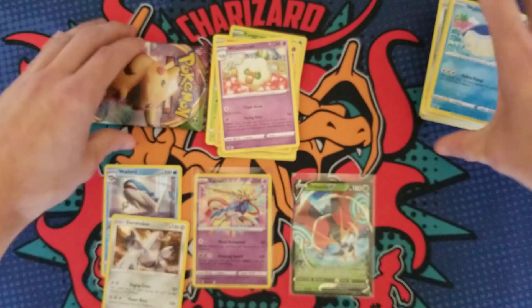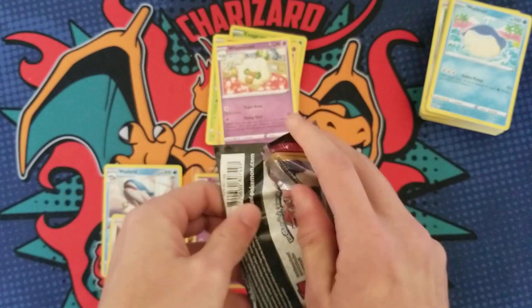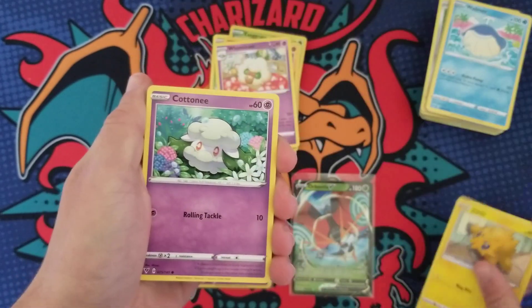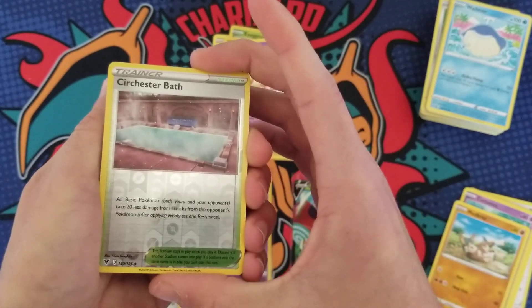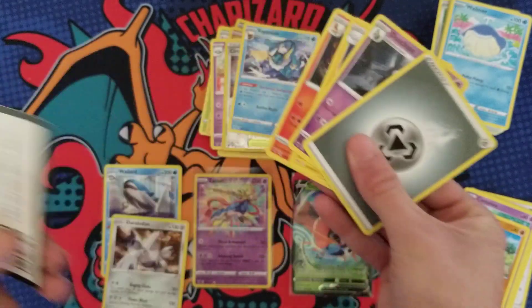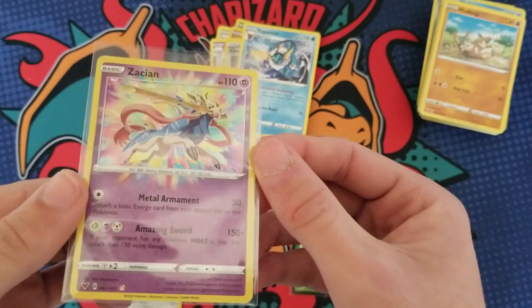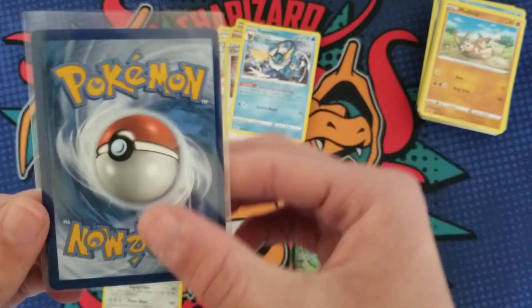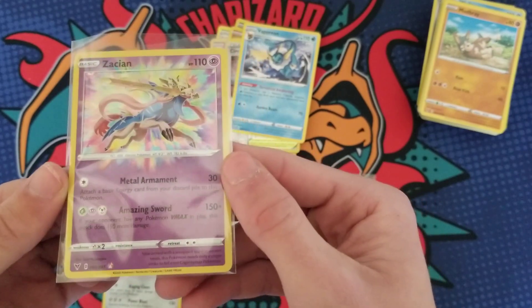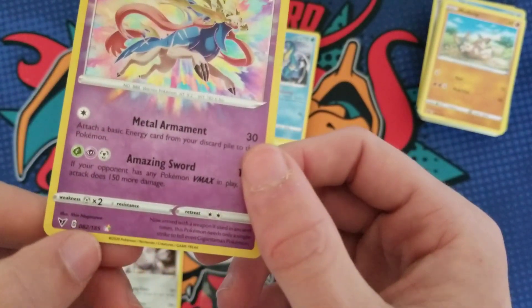Down to our last pack. Thank you so much for checking out the video — if you made it this far, drop a like, maybe subscribe if you're new. Here we go: a Sir Fetchd, a Boltund, and a Vaporeon. Not the best pulls out of 10 packs, but the Amazing Rare definitely made this opening worth it. The centering on it is rough — you can tell on the right it's very thin — but I'm just happy for the pulls I do get. That little thing down there looks crazy, that's awesome.